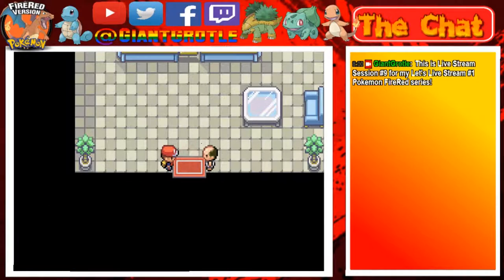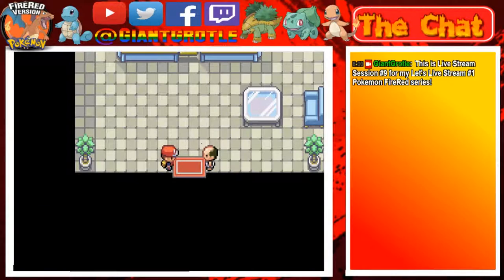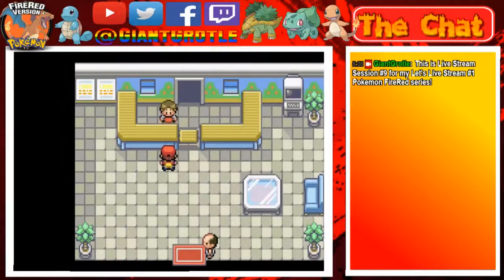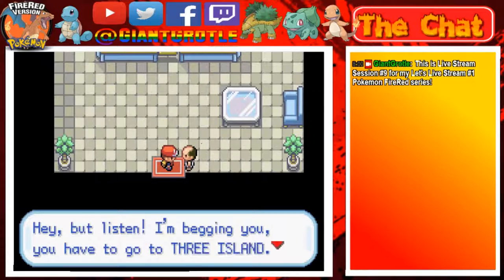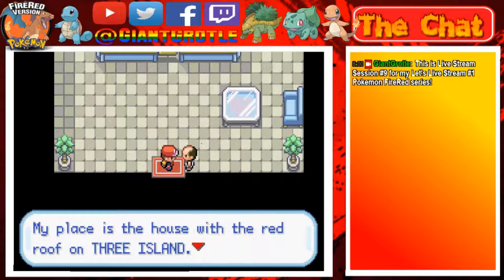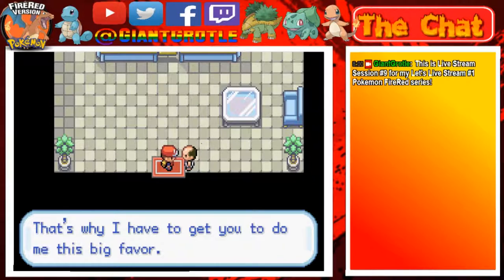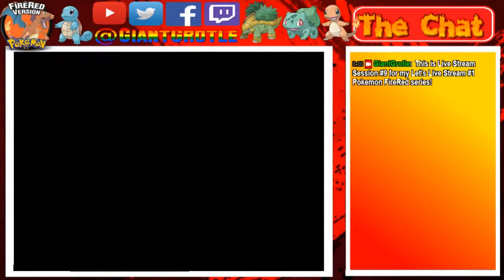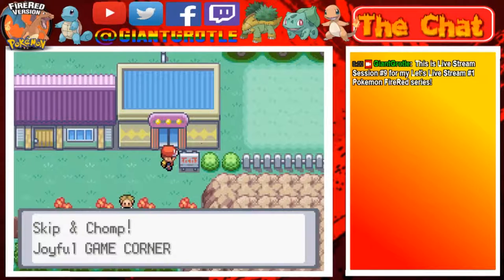These islands are confusing. 'Would you look at that - that biker scuffed up my floor.' Well, this is a welcome mat so it didn't really technically touch your floor. 'We're not running any games today.' 'Hey, but listen - I'm begging you, you have to go to Three Island. If anything were to happen to my Lostelle - my place is the house with the red roof on Three Island. She may just show up here so I can't run off anywhere, that's why I have to get you to do me this big favor.' Okay, I'll do it. And by the way, that was the Game Corner - 'Skipping Chomps Joyful Game Corner.'